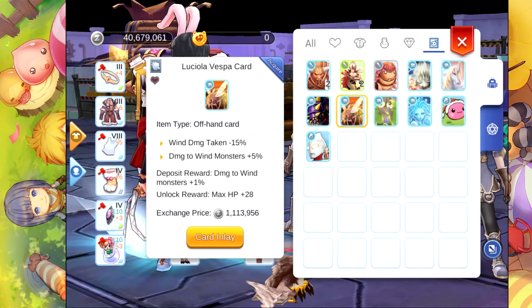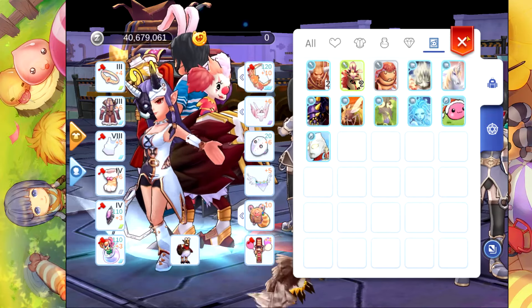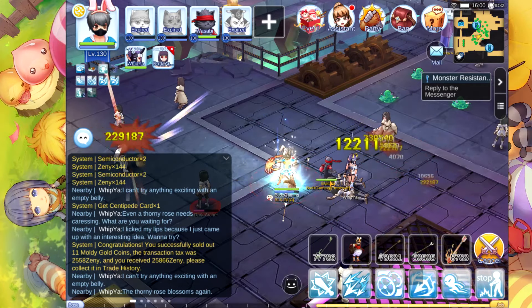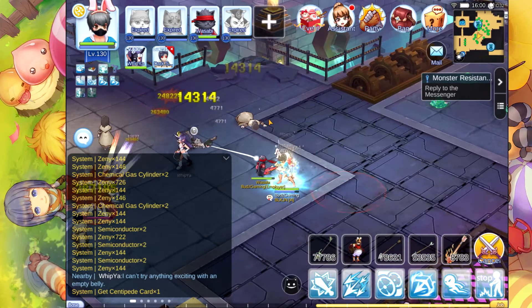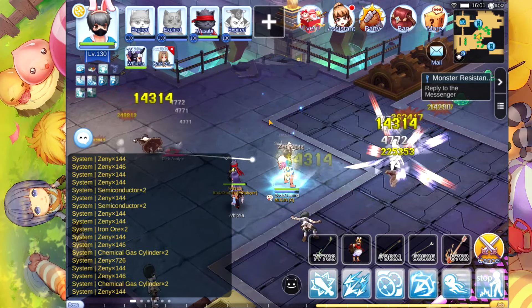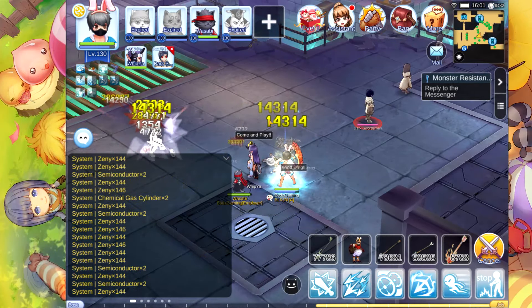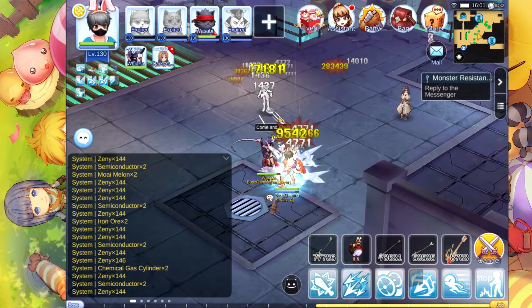We can use one card on our offhand as well and then we're good to go — Dark Archer, Dark Swordsman, and Dark Acolyte. We're hitting around 280 damage which is not bad at all. We can at least two-hit them, but the best scenario is if you can one-hit them. If you can one-hit them, that's the nice scenario for grinding here.